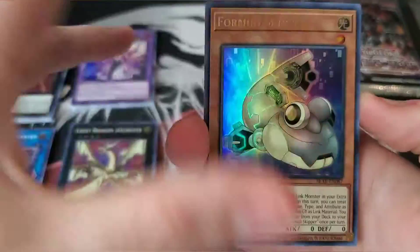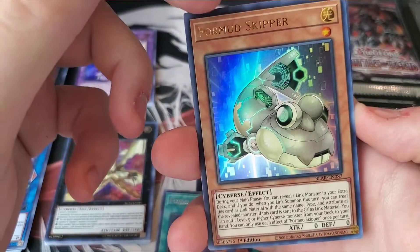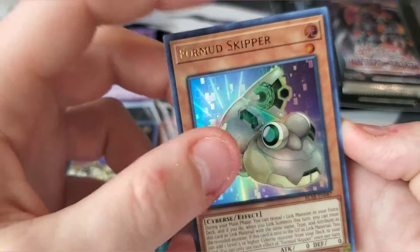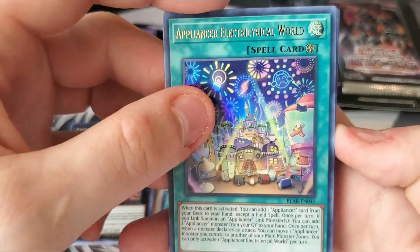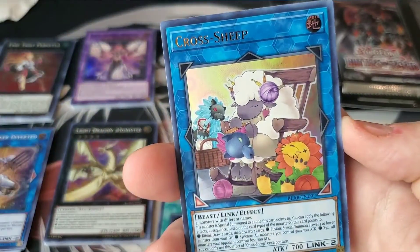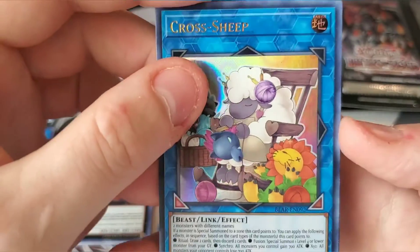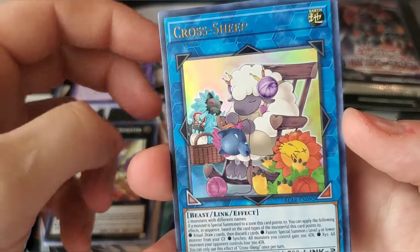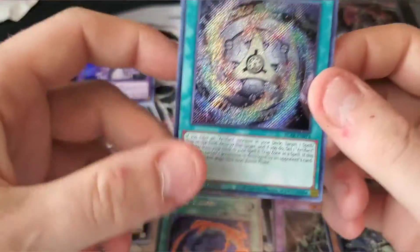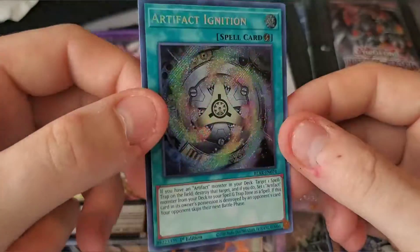All right, here we go — Appliancer Med Skipper. That's definitely a good reprint too — this card can search out your Parallel Seals, guys, if you don't know that. It's definitely a really good card in quite a few decks. Appliancer Electrical World, Appliancer Breakerbuncle, Cross Sheep — its first holo print. This card was ten bucks at one point; this print might actually go up to ten bucks. And Artifact Ignition — gotta love the artifact cards. This card's probably going to stay around five to six bucks.